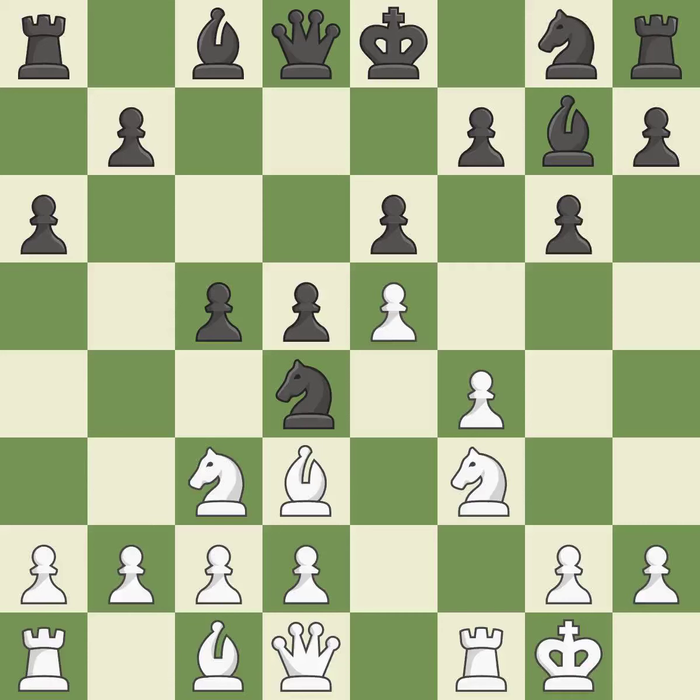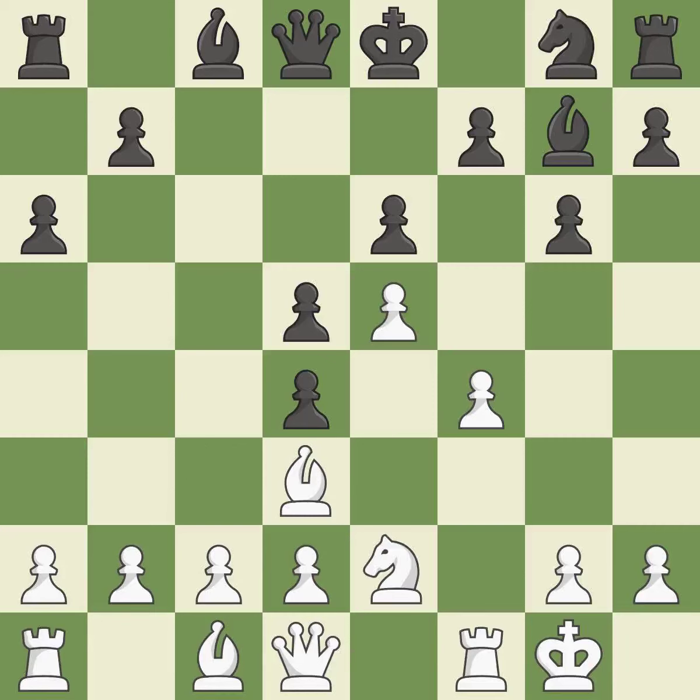This forces the opponent to double their pawns, which weakens their pawn structure — this is the only move that works, a great move. The knight backs off to a square that is more secure — it is ideal.